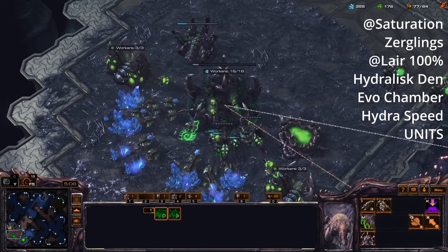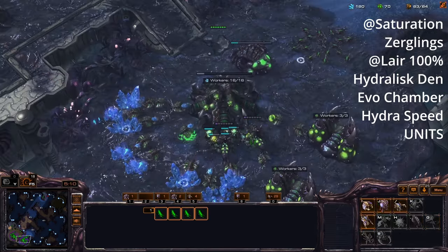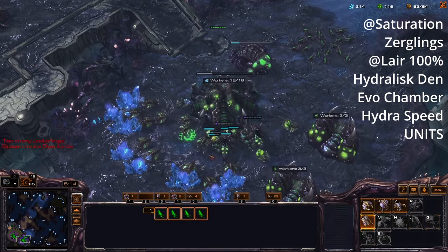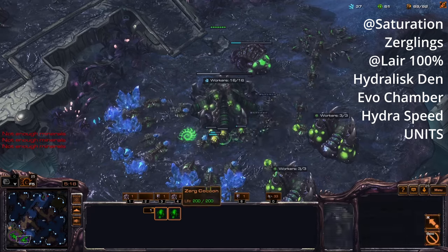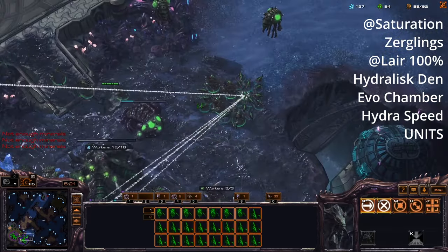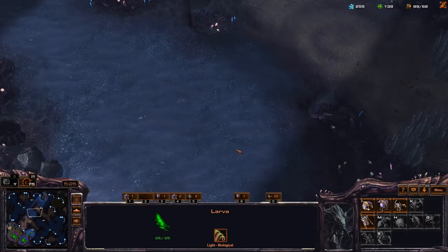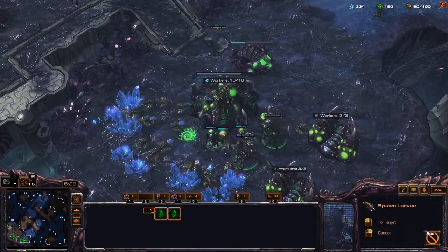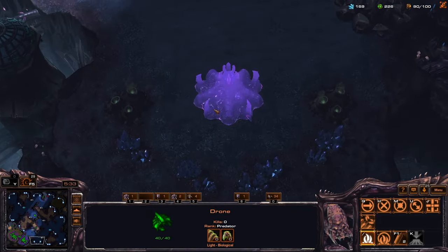From now on I'm going to be trickling in a couple of overlords so that I don't get supply blocked with every inject. I'm going to spend all my money on hydralisk, and whatever remaining larva I have left over I'm going to spend on zerglings. In general, it's actually better to only build zerglings at this point to go across the map — they're faster for reinforcements.